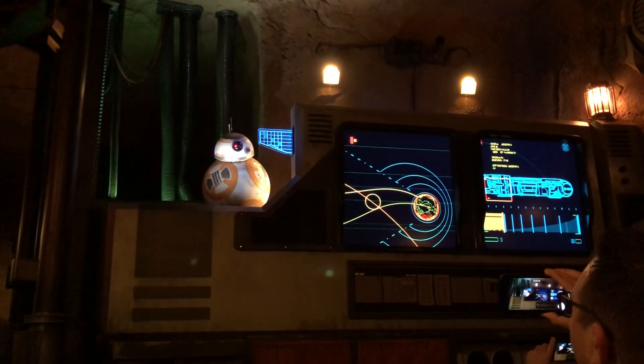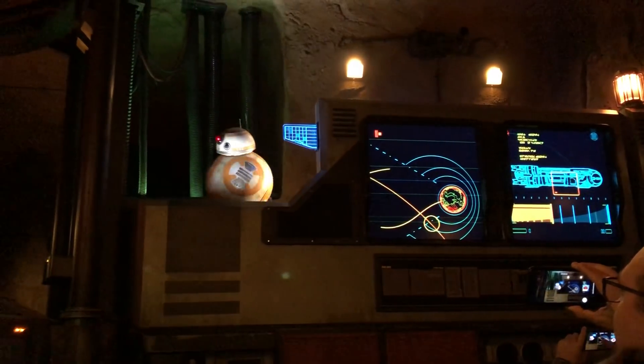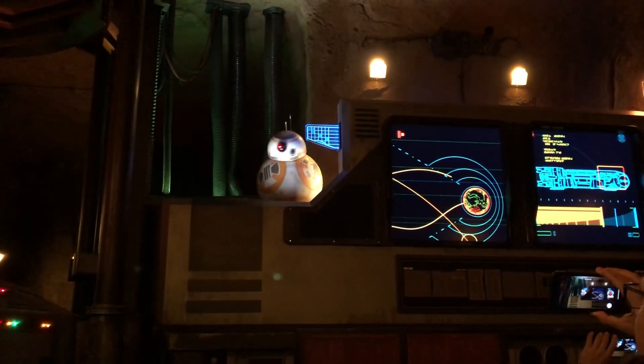After moving through the queue and finding the secret Jungle Cruise Easter egg — that's right, that's the backside of water you just saw — we were shuffled into the very first pre-show room where BB-8 was waiting for us and we received a very important transmission from Rey herself.